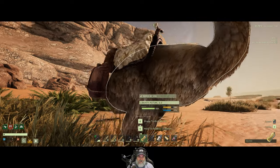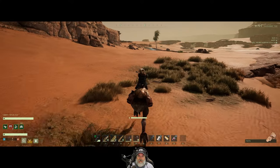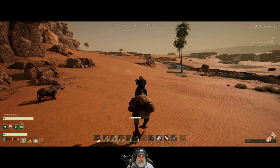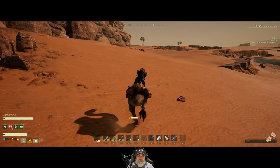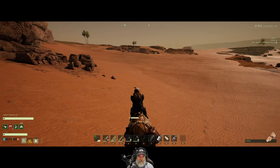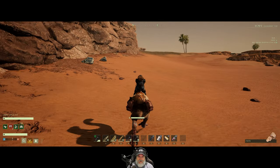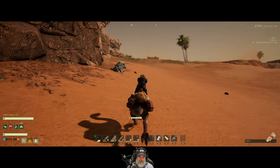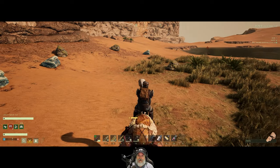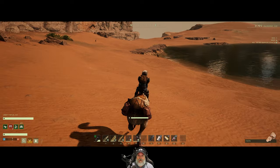One thing we could do is start running missions on this character — not just the open world missions from the stand, but going back up to space and doing Zephyr missions that open stuff up. But that kind of removes the hardcore survival struggle since we're a maxed out character and we'd get access to the workshop. It just changes the flavor of what I wanted to do with this series. I'll think about it and definitely let you know.